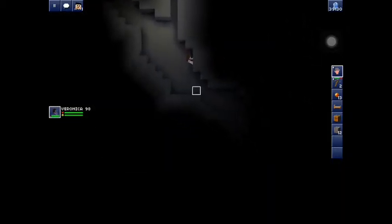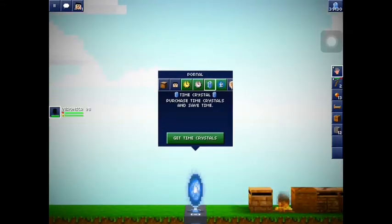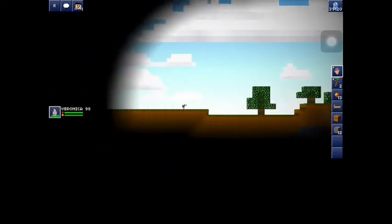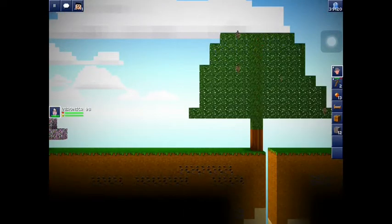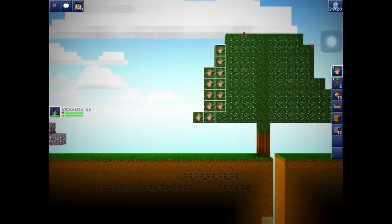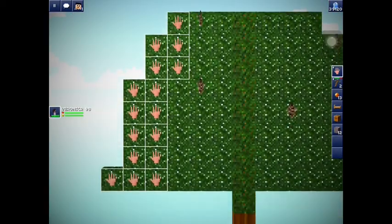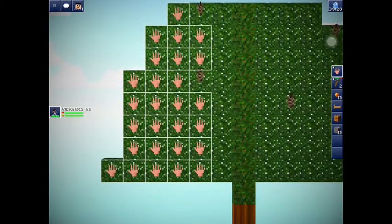And here we are, we found a cave! So let's go travel to the right first. I would need some torches and some sticks. So let's get that side — let's make this tree have no leaves.